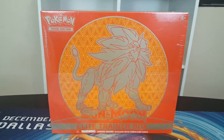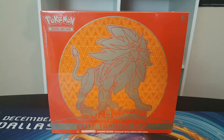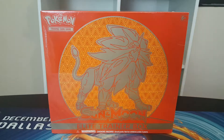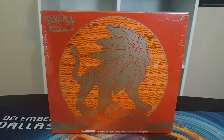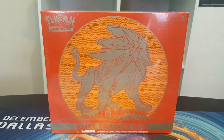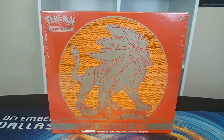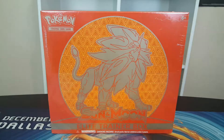Hey guys, Robbie, Randy — I'm in the chair today because I'm the big man in charge. Here we got ourselves a Solgaleo Elite Trainer Box with a lion on the front. I believe his name is Lion-O. It's Solgaleo Elite Trainer Box. Robbie actually plays Sun but he doesn't know the name of it. I played Moon but I always like Solgaleo, so I'm gonna pick up this one first.